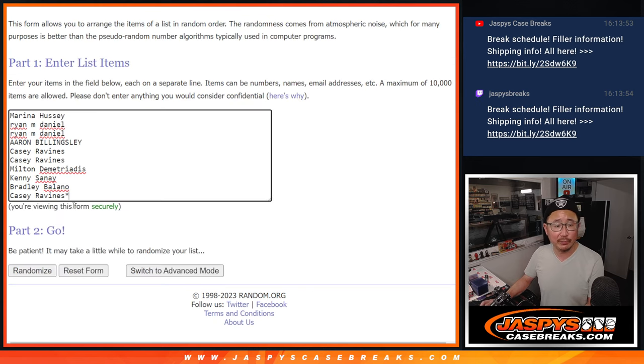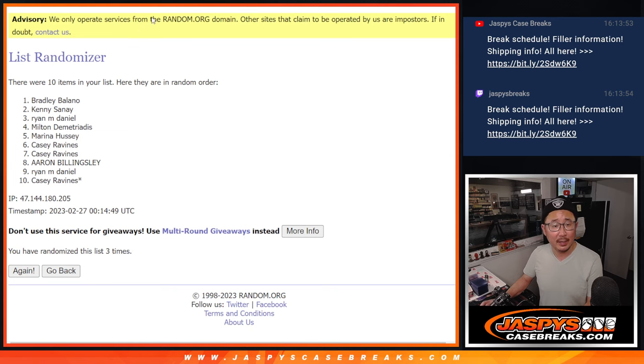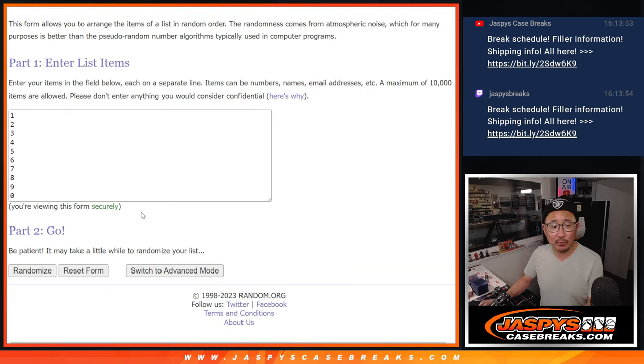One and a three, four times for names and numbers — one, two, three, and four. Four times, we've got Bradley down to Milton. One and a three, four times for the numbers.